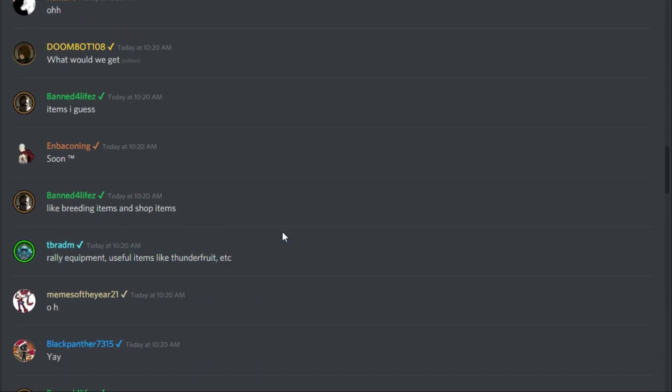We were wondering what kind of items we can get from this. It says rally equipment and useful items like thunder fruit, et cetera. I'm thinking these totems and things we'll be able to use for rallying to get better stuff — that's going to be part of this whole master training program. And I knew we'd be able to get thunder fruit again at some point, because it seemed crazy to have it at a really low chance during just a small event window. After that, nobody could get an El Iguana or evolve their Geklos. So it's really good they're doing this. They'll probably make more items too — healing items, different fruits for different Lumions as well.